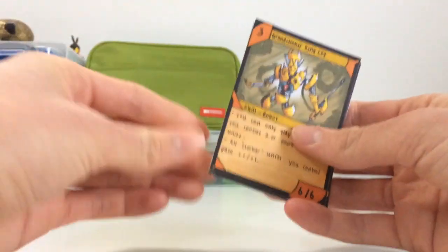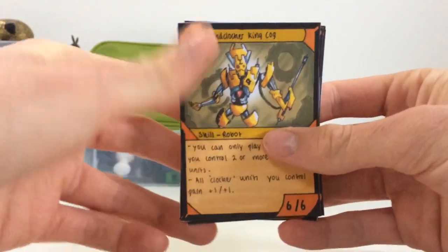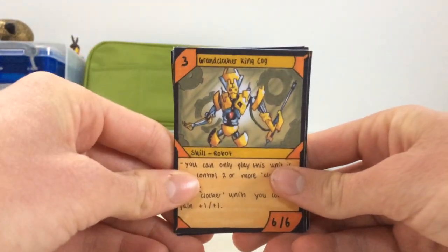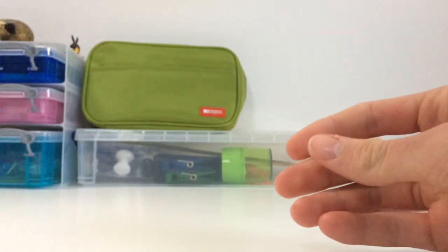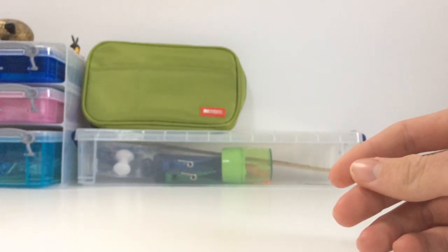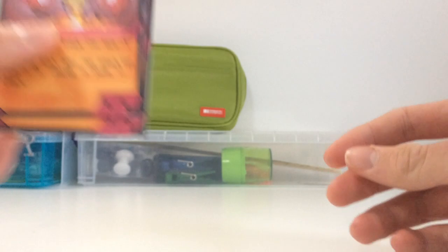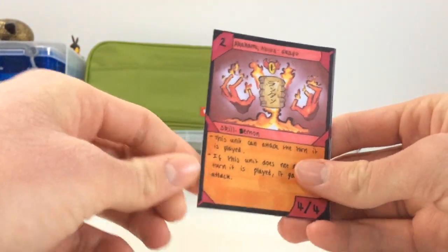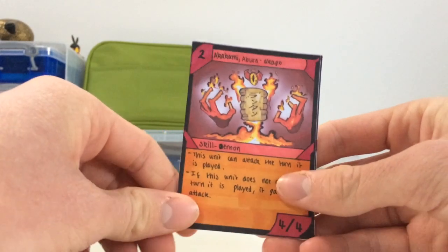I've still got a few cards to make, as well as the energy resources for the game which are called Prisms. I'll show you this deck when it's fully finished — it shouldn't take me too long. Now I'm going to show you the fire cards I've made. I've only got two of these, but they are again part of an archetype called the Akakami, which are sort of inspired from Japanese fire monsters.